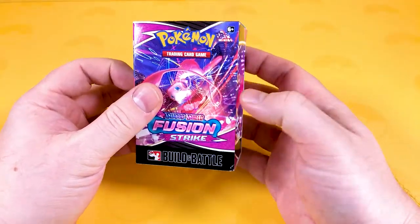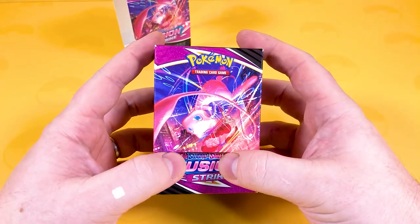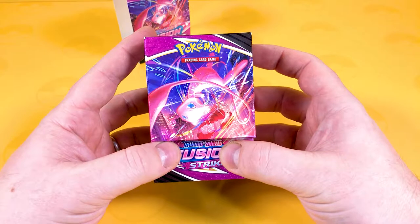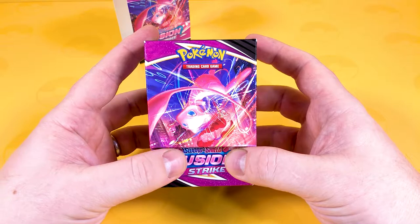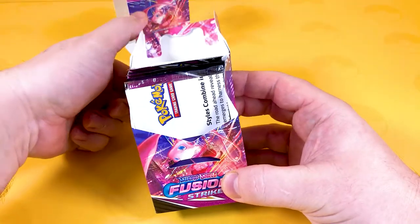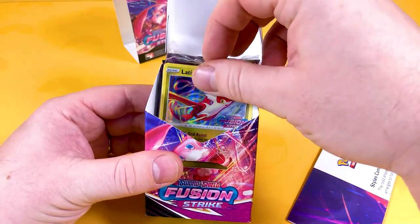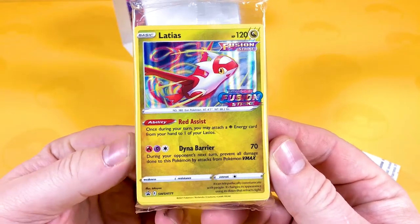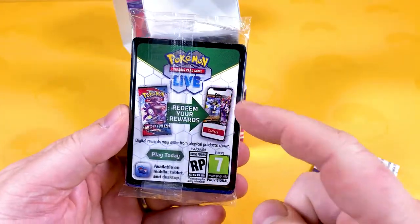Let's find out what we get inside here — everybody, of course the sleeve gets removed. If you're new to the channel, welcome to Char Card, we open up Pokémon stuff all the time just for a bit of fun. Ready, steady — oh here we go! Did you guys get it right? It's the Latias Fusion Strike! I'm a little bit disappointed — I wanted the mystery one — but that's a very nice card.